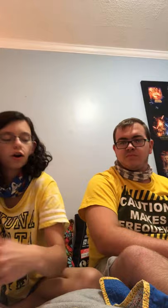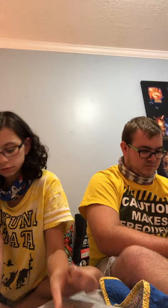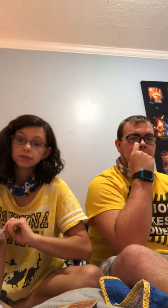Next up we have a basic Roselia. We have another Supporter Trainer card — Hop — looks really basic. Next up we got a basic reverse holo Passimian. We got another Supporter Trainer card — it is Mallow. Up next we have a reverse holo Stage Two Hypno. We have a Trainer item — Bodybuilding Dumbbells. My brother is a dumbbell by the way y'all sometimes — can't we all.